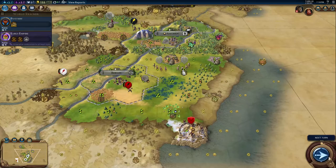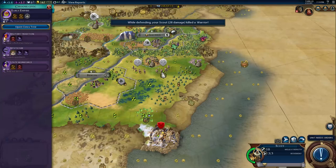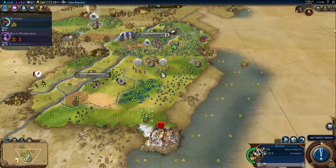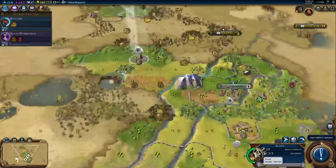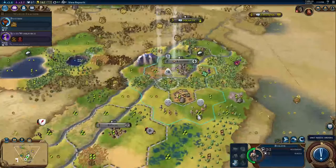Did the barbarian warrior just suicide himself? I think he did. We have early empire about halfway done — I'm not quite going to hit the eureka for it. So I'm going to start on state workforce to avoid wasting that boost. My culture production is low because I don't think building monuments early on is worth it, so the boosts make a pretty big difference. This scout — I'm just going to hit auto explore. It's not mechanically the most valid thing, but it saves me having to worry about that and it's worth it for me.